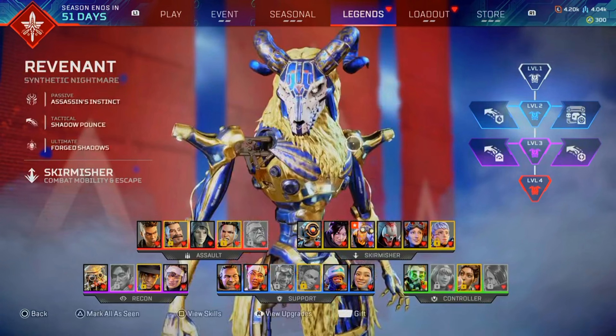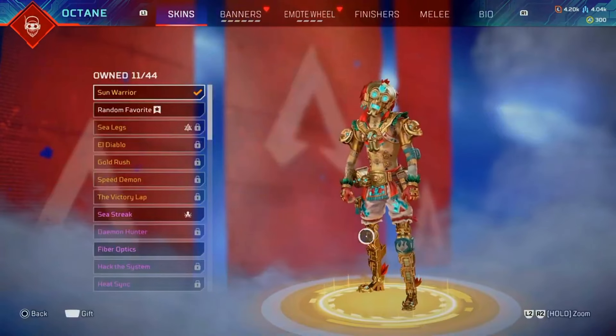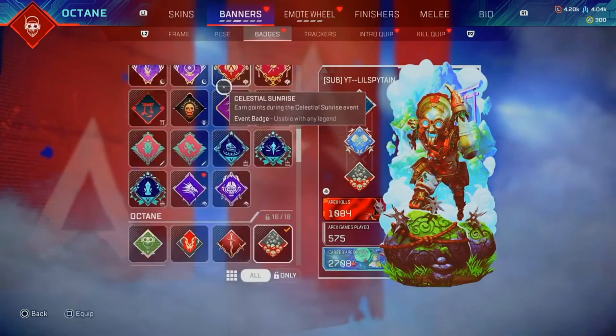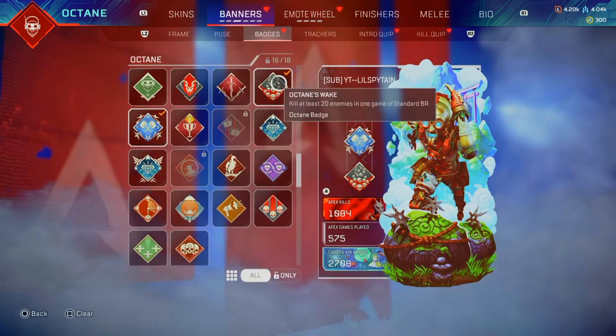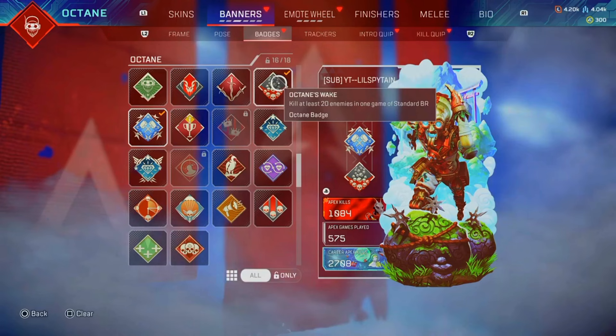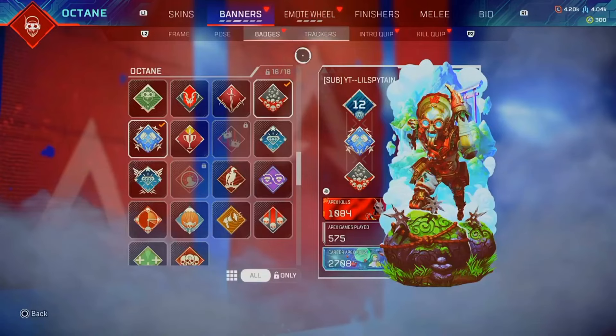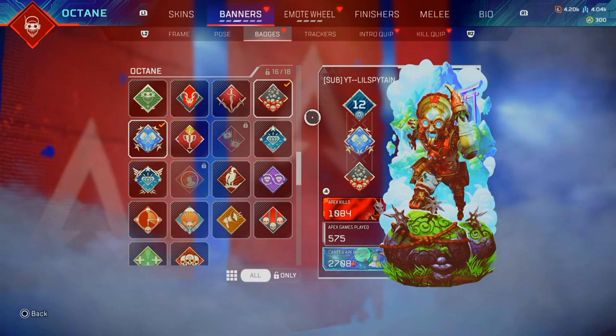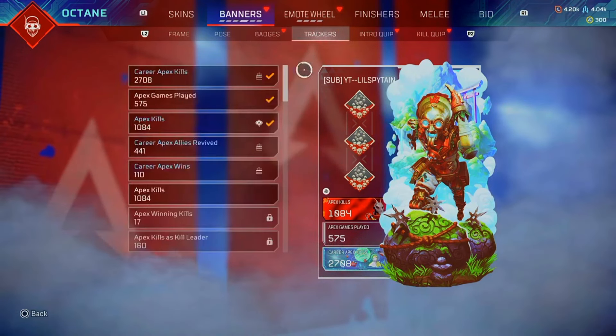First, you want to go over to your Legends tab and click on the legend that you want to apply the glitch to. In my case, I'm doing it on Octane. Then just scroll down to the badge that you want to duplicate — in this case, the Octane Wake badge. Now this next part might be a little tricky: you want to turn off your internet, select the badge in all three slots, and then turn your internet back on before the game kicks you.